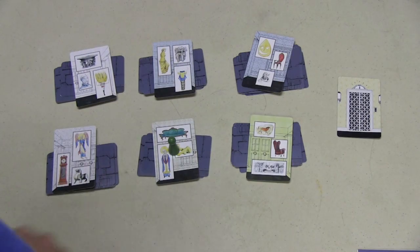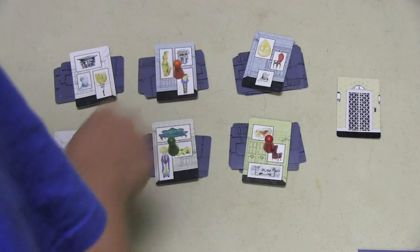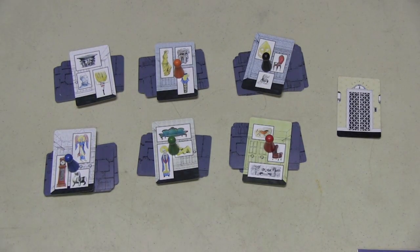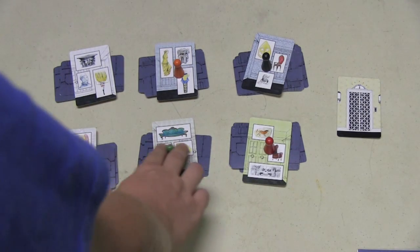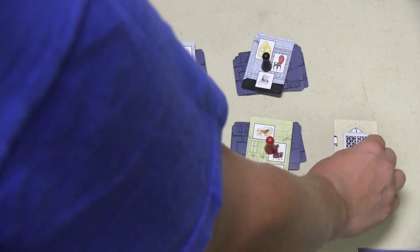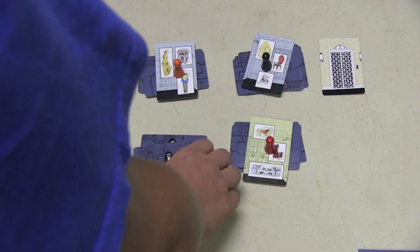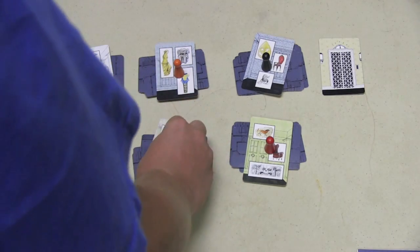Each player is going to have a pawn, and these pawns will start in different rooms of the game. On your turn you have three actions. You can move from one room to another room on the same floor for one action. You can move to the elevator for an action and then move the elevator up or down for free. If you want to move farther than one floor it costs an extra action.